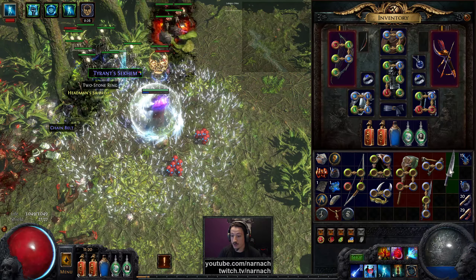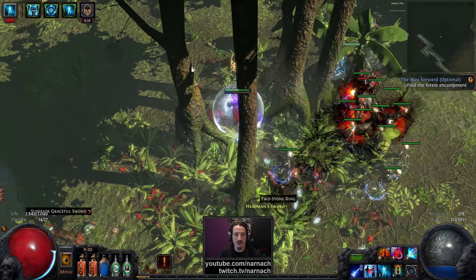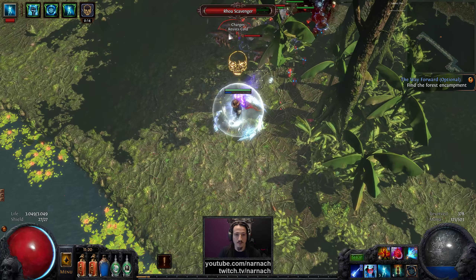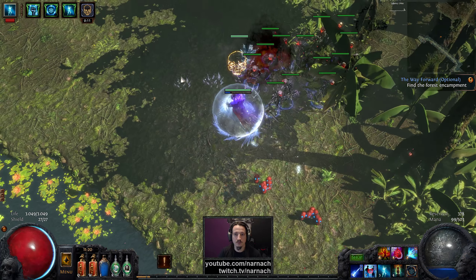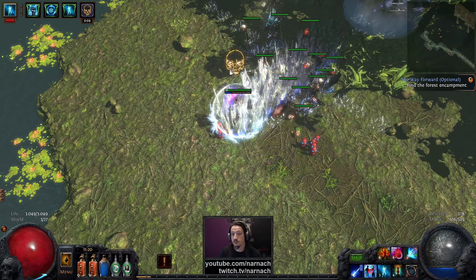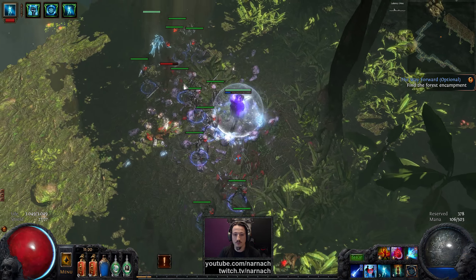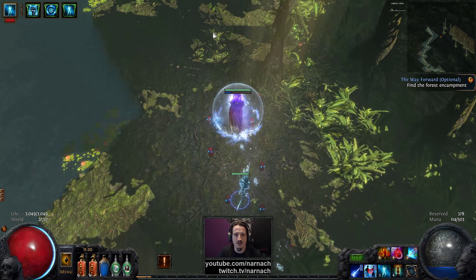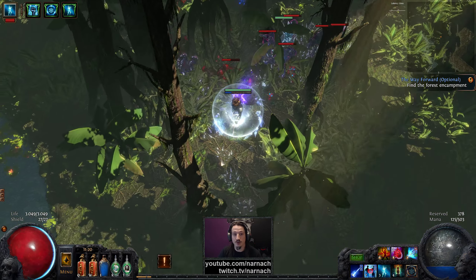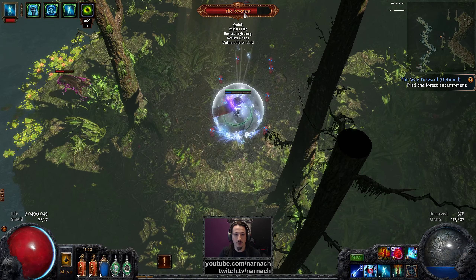Then King of the Hill's knockback on crit is going to become even more reliable. We did find the Old Flame — we also have an invasion leaguestone. That's actually perfect for down here: small area, you're more or less guaranteed to see everything. Invasion boss — yes please! Also there's a rare one up there. Knowing that's going to be an invasion boss, I'll switch to cold penetration to amp up our single-target damage quite a bit.